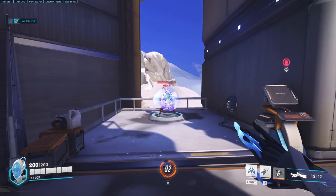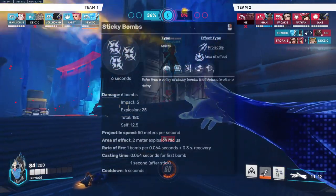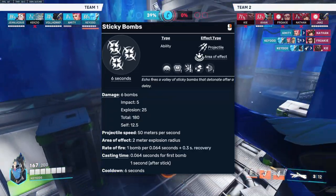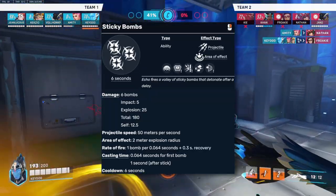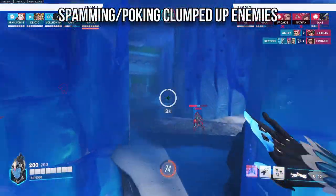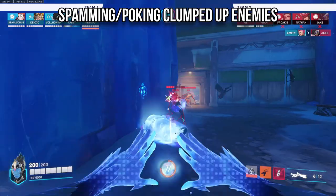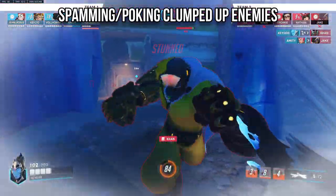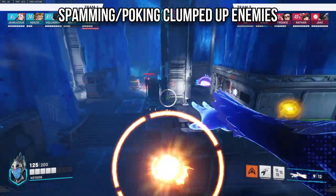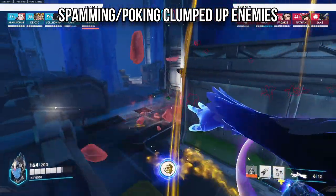Echo's first ability makes her fire a volley of six sticky bombs dealing up to 180 damage in total with a one-second cast time and six-second cooldown. This will mainly be used for spam before the teamfight actually occurs to gain early ult charge. Toss these down chokes towards grouped-up targets and congested areas to farm some easy ult charge.